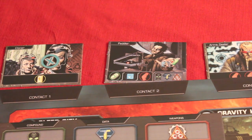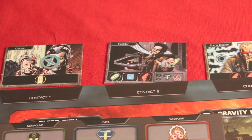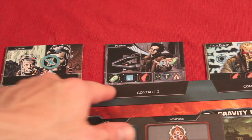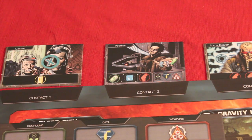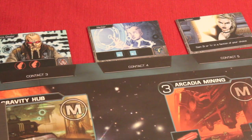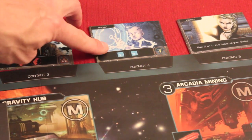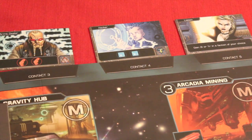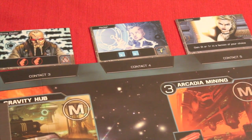The Peddler gives you one of the three resources: compound, data, or weapons. The Arms Dealer gives two weapons, the Hacker gives two data, and the Liaison gives you either two infamy or one respect in a faction of your choice — essentially direct scoring points. You can win as many contacts as you want, but you only have a finite number of 12 bribes per day and night phase.